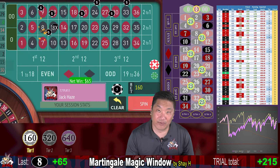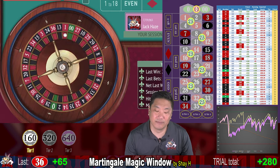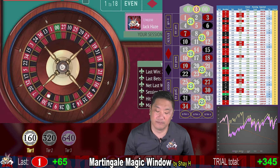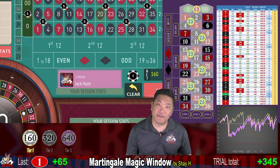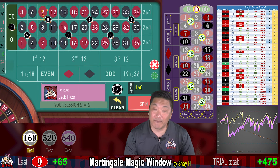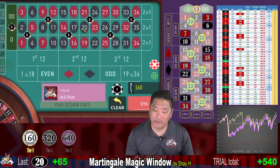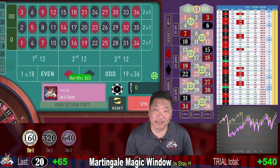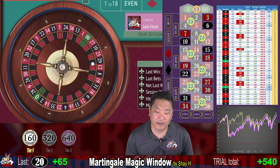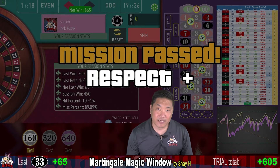8 — $65 win. 36 — another $65. 1 — another win, up $345. 9 — another win, up $475. 20 — we win again, currently up $540. We are in striking distance of $560 even with a double zero. We are going to clear our goal. And we did it — $65 win. This friend is up $605.